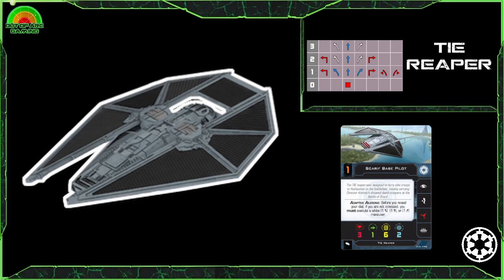This ship can pack a punch with 3 attack and some extra staying power with 6 hull and 2 shields. It does only have 1 evade, so you'll need to position it right if you don't want to lose it quickly. The Reaper comes with a solid action bar including focus, evade, jam and a red coordinate, and this ship has the power to frustrate your opponents by stripping tokens or giving you that extra coordinate action just when you need it.